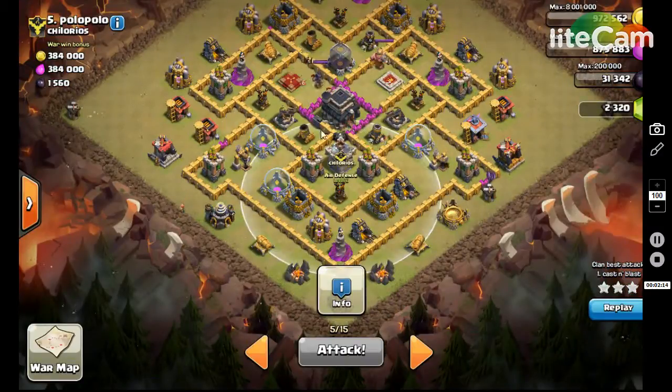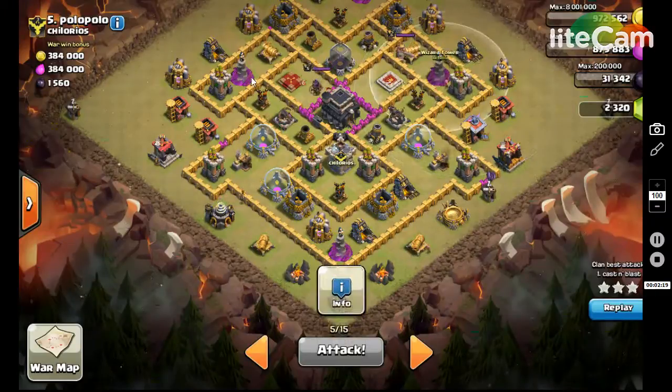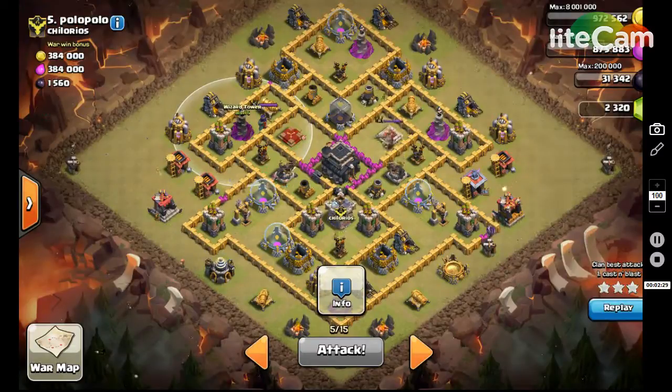Always check out where your air defenses are covering and which defenses are going to reach them. All the whiz towers are basically on the front side of the defenses, which means I don't have to worry about them splash damaging my loons, and I can take them out on the way to the air defense.